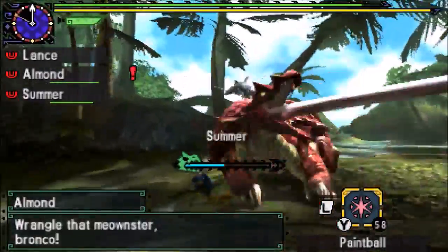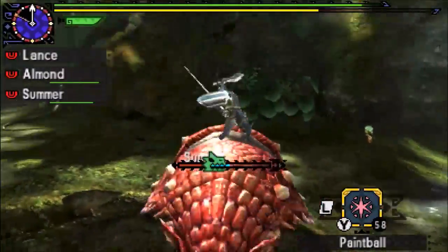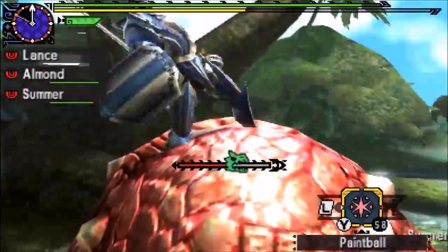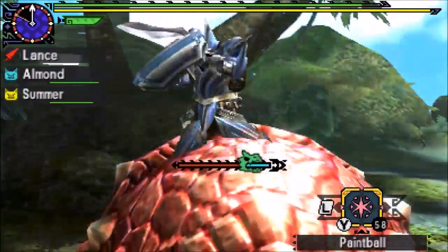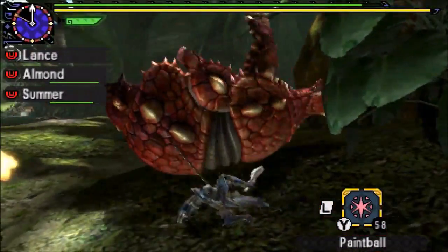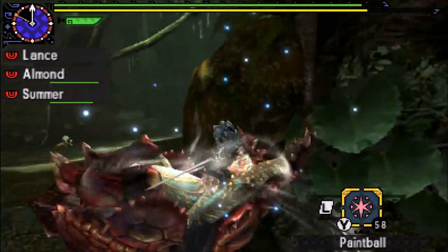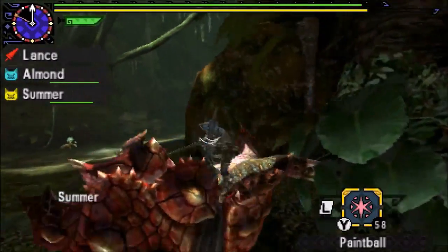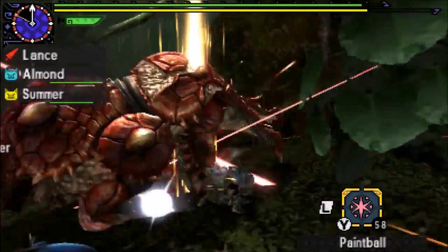There we go, we've got that first mount. He doesn't hit when he does that twice now. Hold on — OK, he's mad. Take this! Alright, Rage Guard's ready to go, and I already broke his back.